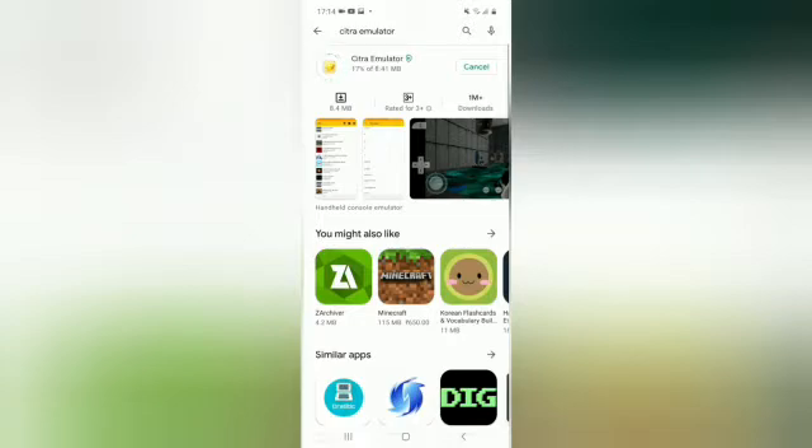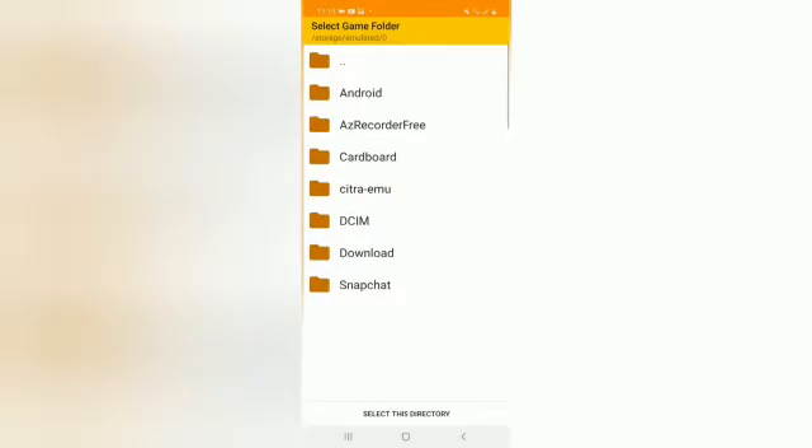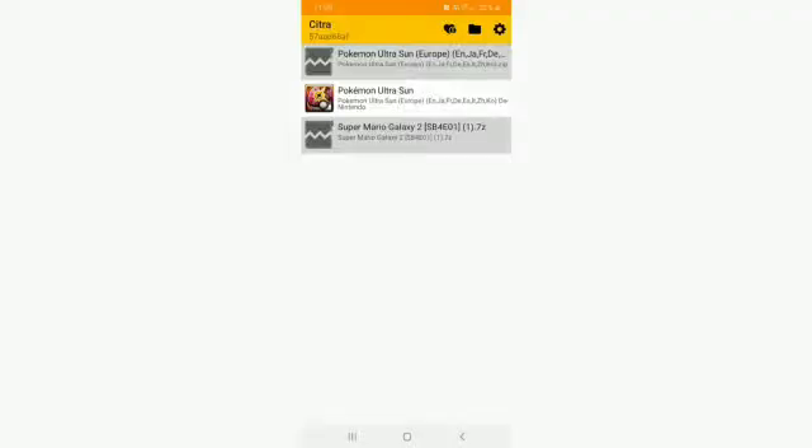Then go to the Play Store and download Citra Emulator. Then open the emulator and click on the game folder, go to Downloads, then click on the game file.